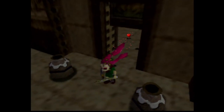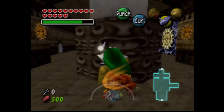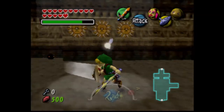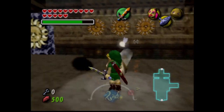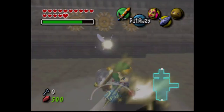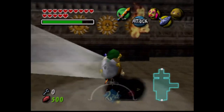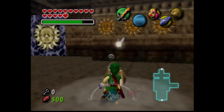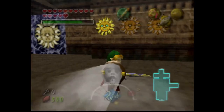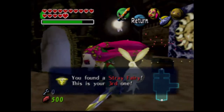I need magic, damn it. And we also need to get our Goron Mask. I don't remember which of these is the correct one. I think it's this one. Yeah, that was wrong. And I think it's this one. Yeah, it's that one. Hey, it's a Stray Fairy we can get! This is our third Stray Fairy.